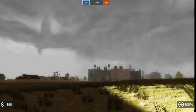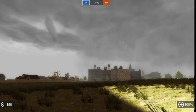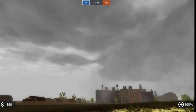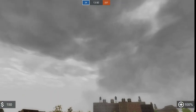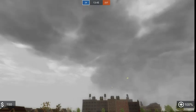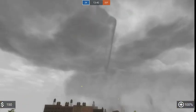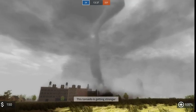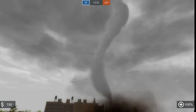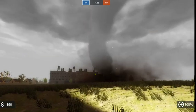You only have about 14 minutes to do this — until the round's over. So this is what an EF2 looks like touching down. First it would be an EF1 and then progress into an EF2. It's getting bigger — there it is. That's what an EF2 looks like.